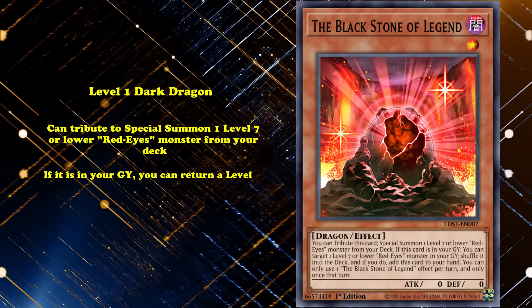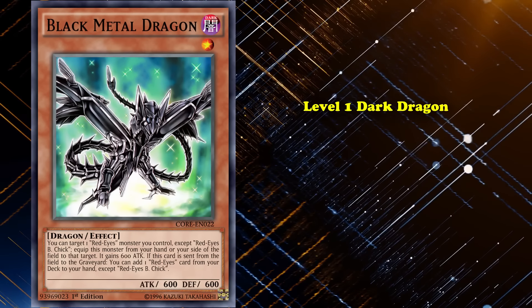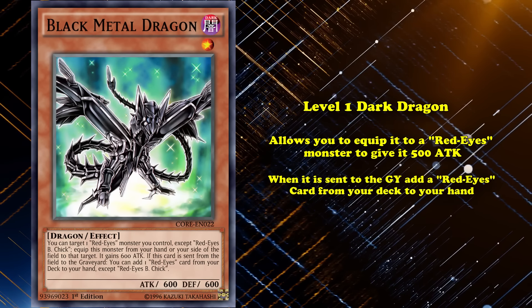If Blackstone of Legend is in your graveyard, you can return a level 7 or lower Red-Eyes monster from your graveyard to your deck to add this card back to your hand. Finally, to round out the main deck, Black Metal Dragon was a level 1 Dark Dragon that allows you to equip it to your Red-Eyes monster to give it 500 attack, and when it's sent to the graveyard, you get to add any Red-Eyes card from your deck to your hand.